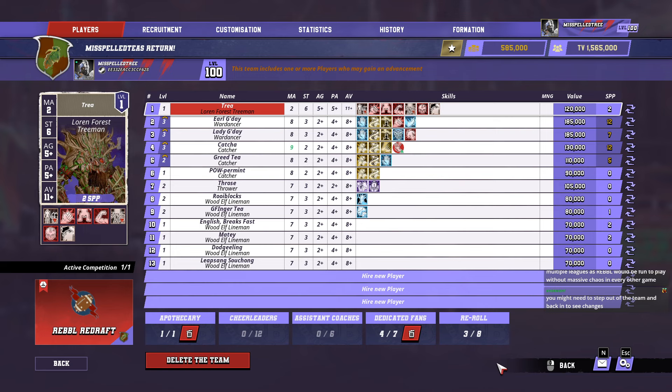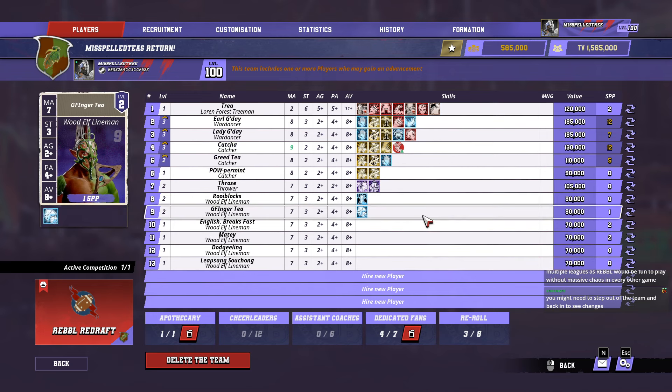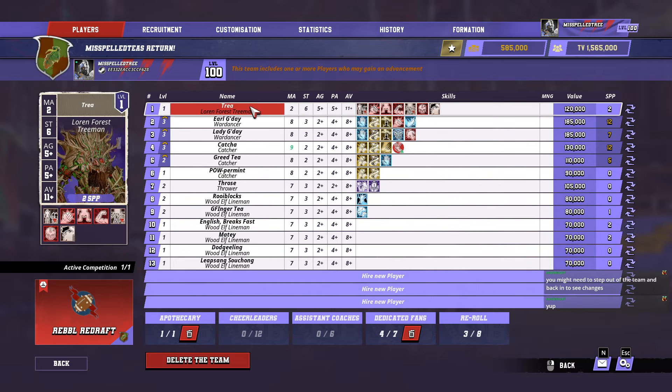Something has happened — neat. So what's happened is our budget has been topped up to the amount we'll need to buy all the rookies, and MNGs have been cleared. Now we need to manually fire the players we want to get rid of and replace them — that's how it works. The budget confirms that's correct.